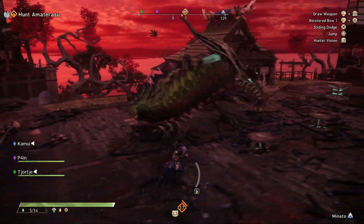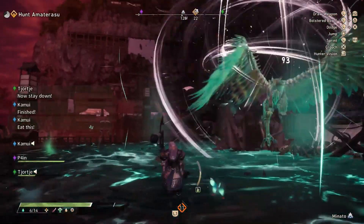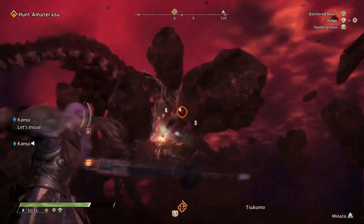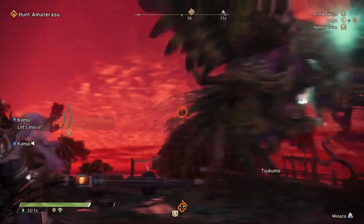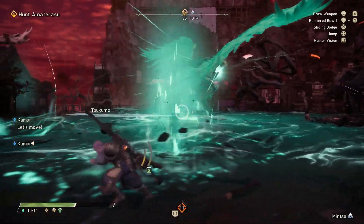If you're playing multiplayer, using the pounder is actually a good option for extra damage if you already have someone setting up a harpoon. But you'll need to be pretty close, so watch out for the small green pillars that Amaterasu generates within the green pool underneath it, because that can actually cancel your move.